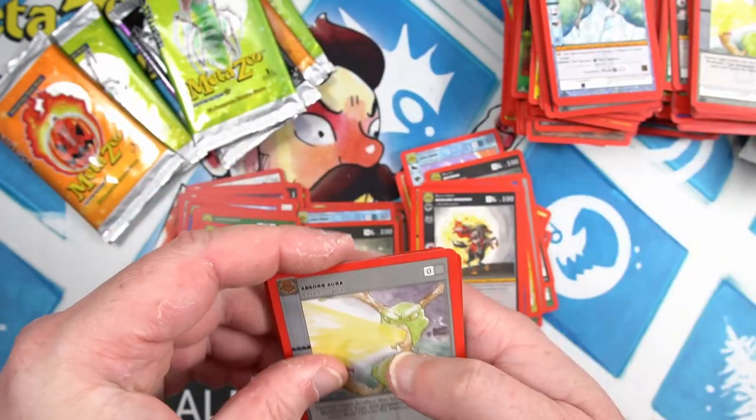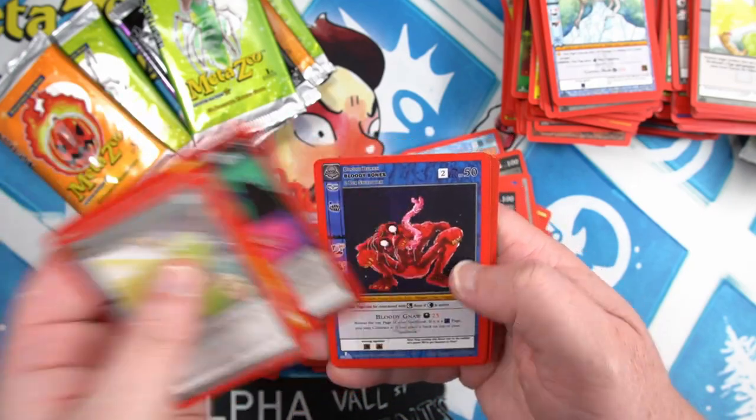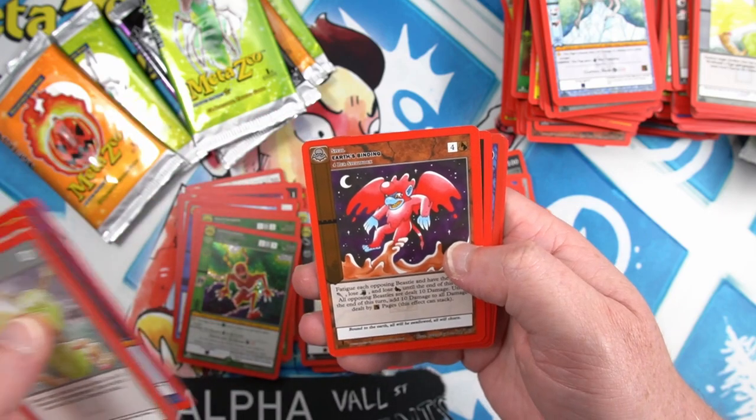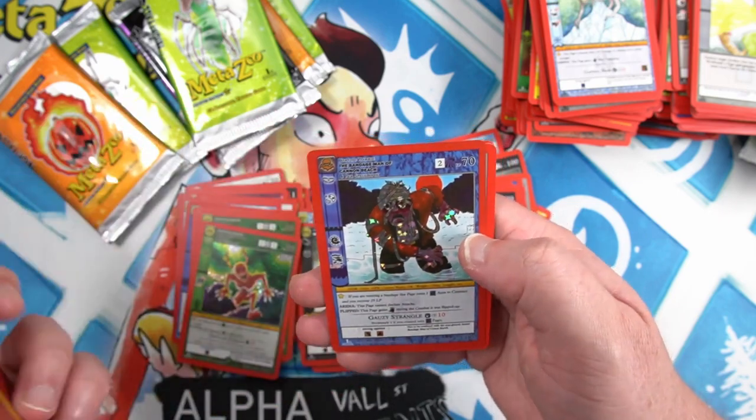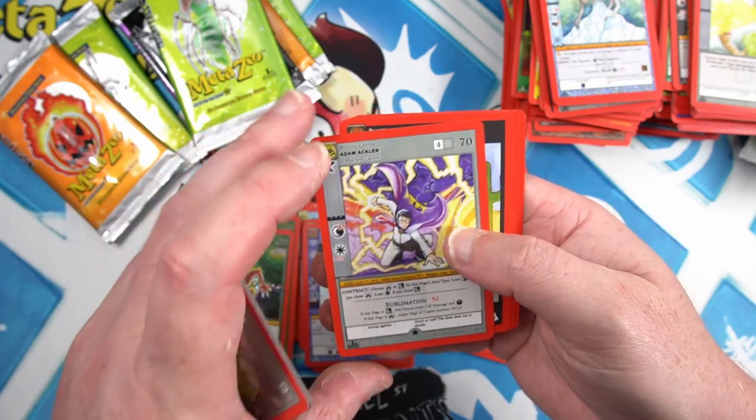Upside down cards. Aura, Water to Wine, Imprisonment, Bloody Bones, Zombie Apocalypse, and a reverse Bandaged Man, non-foil Atom Aqua.